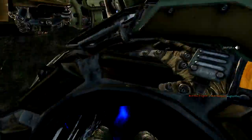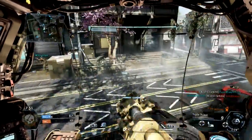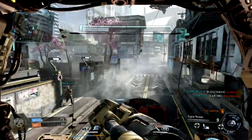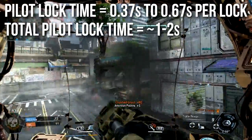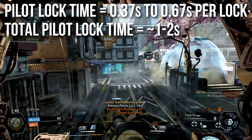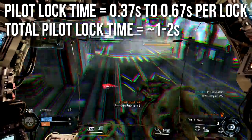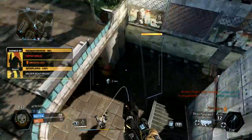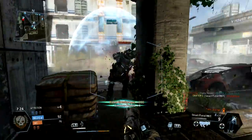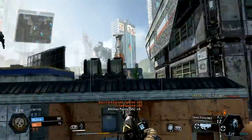Another important attribute is how long it takes to lock onto somebody. For pilots, it takes between about a third of a second and about two thirds of a second per lock-on, and keep in mind all pilots require three successful locks for the three shots to kill. So depending on conditions, the total lock time will be about one to two seconds. My understanding is if you have them dead-on — point blank in your face with the reticle right at them — it locks on faster, whereas the further away they are, if they're cloaked or not directly in the center of your radius, it locks on slower.